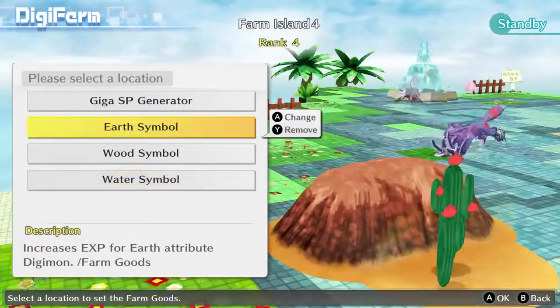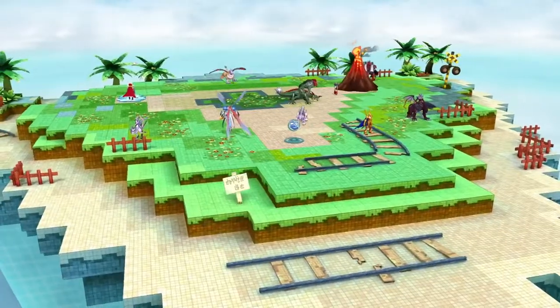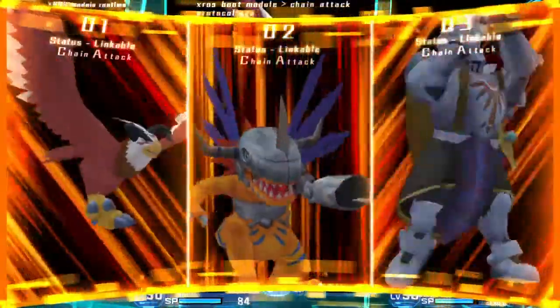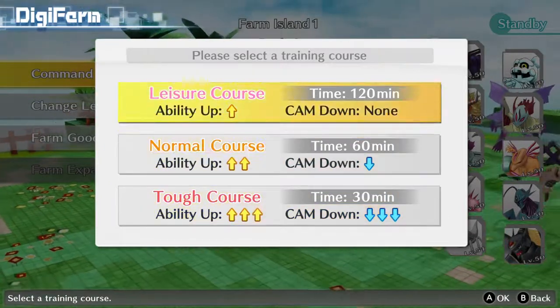Decorate your Digifarm with farm goods that will help boost your Digimon stats and keep them happy. Enjoy interactions like feeding, which will boost camaraderie and create a stronger bond between other Digimon. Appoint a leader and train the Digimon to boost their stats based off your leader's personality.